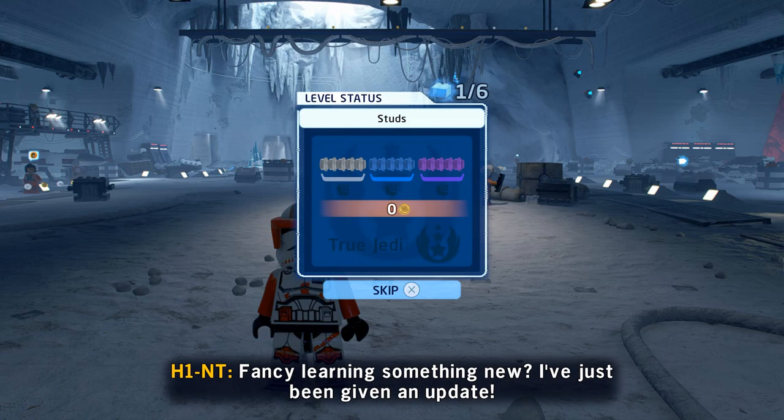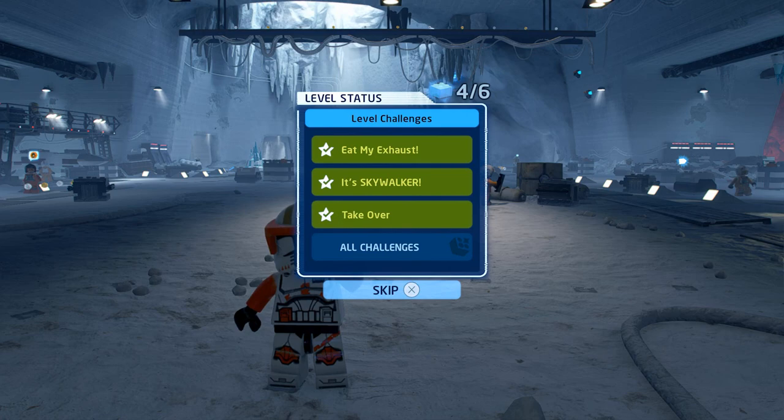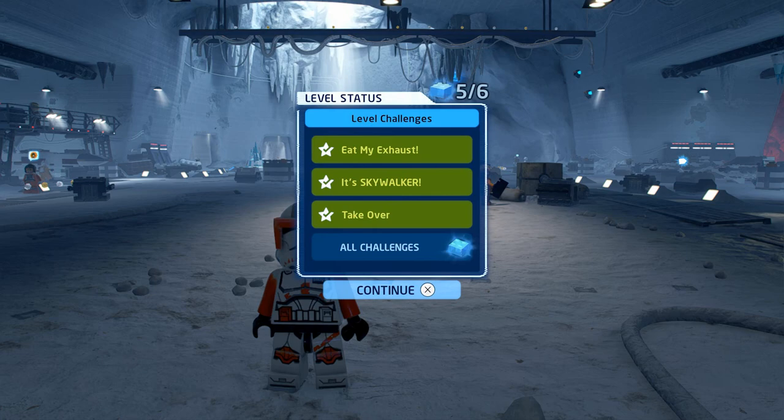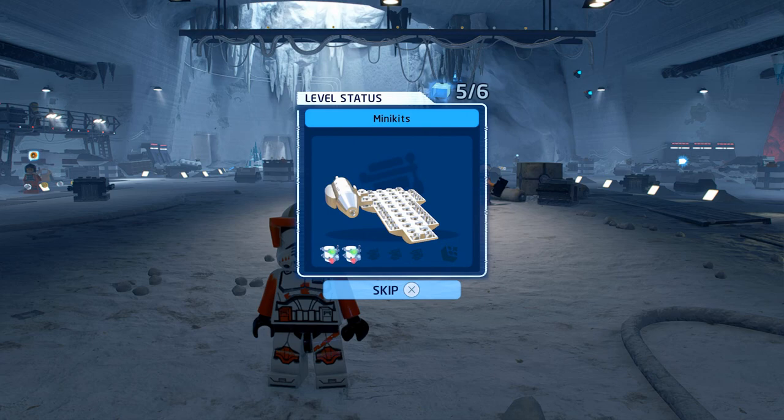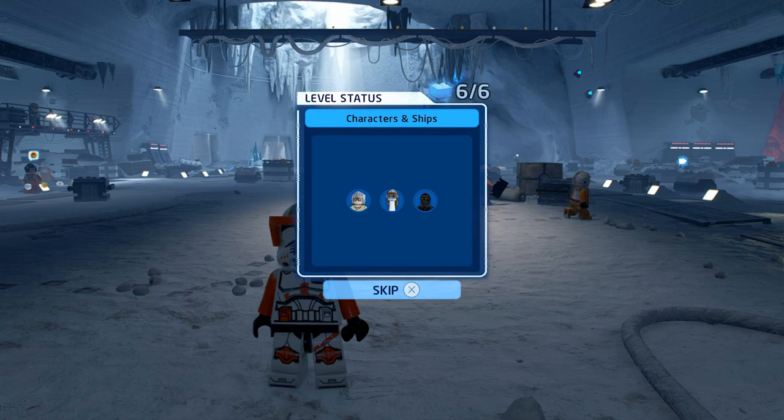The Boonta Eve Classic is complete! We got that 50,000 stud status requirement and more. In fact, we were sitting pretty with an extra 14K. All three challenges — Eat My Exhaust, It's Skywalker, and Takeover — complete. And of course we got all five of those minikits too, which are going to assemble into a micro fighter. This one's actually pretty noticeable already — it's the Naboo Royal Starship. We got ourselves a Naboo Royal Starship character unlocked in story.